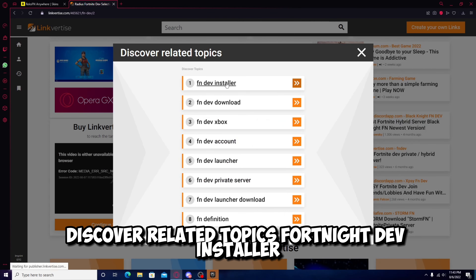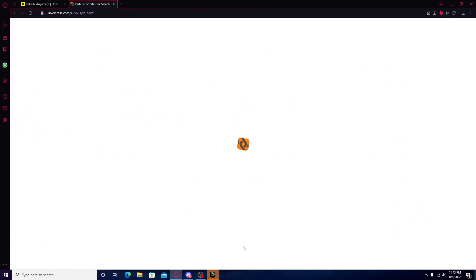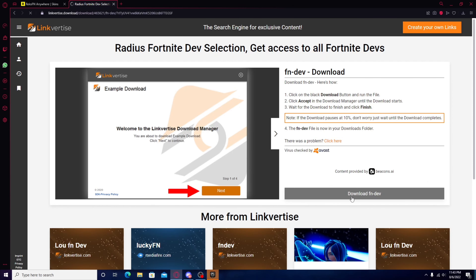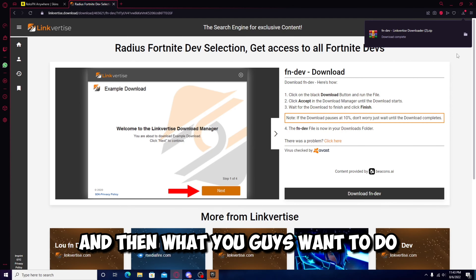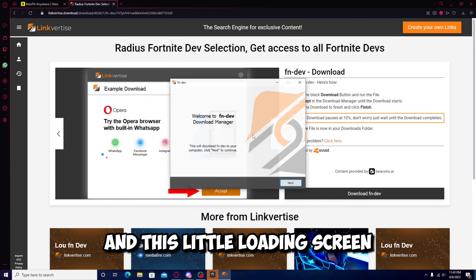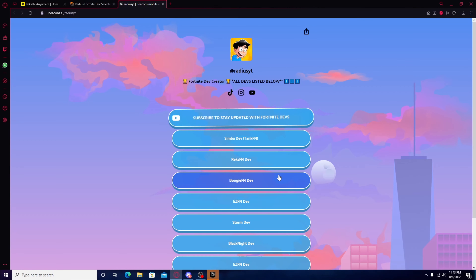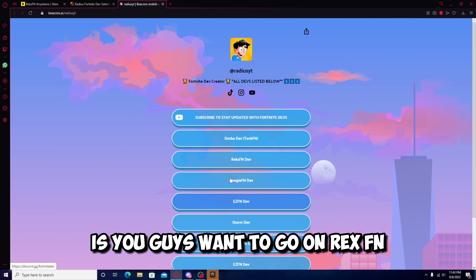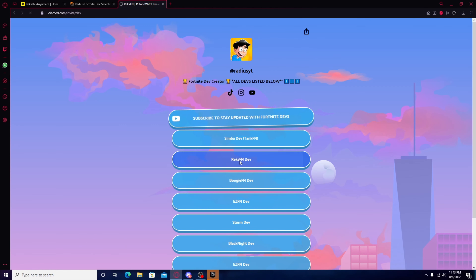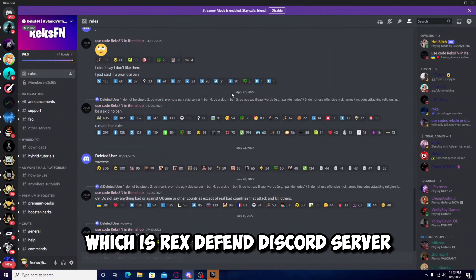And then press discover interesting articles and just wait about 4 seconds, then close this out. Discover related topics — Fortnite dev installer — and close this out and then press continue to fn dev. Then what you guys wanna do is double click this link, and my screen's gonna go back for a sec. Just press OK, and then on the loading screen press next and then skip all. Open. Then what you guys wanna do is go on rexfn — it will take you to the rexfn Discord server.